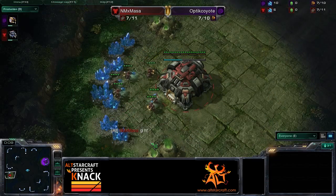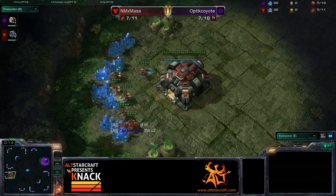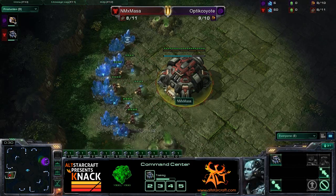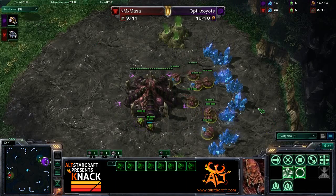Coyote said this is going to be a good matchup for him. He's going into a clan war with NMX at the end of this week, so this is a good chance for him to try his hand at how clan NMX deals with things. It's going to be cross positions here on Shattered Temple. NMX Masa spawning as Red Terran at the 8 o'clock position, and Optic Coyote is our Purple Zerg at the 2 o'clock.